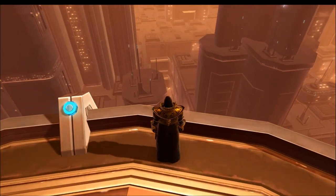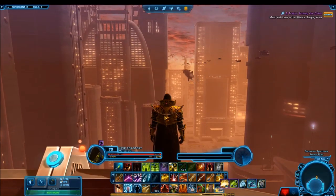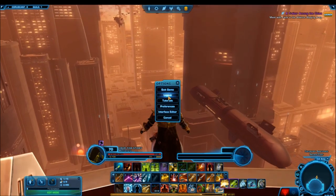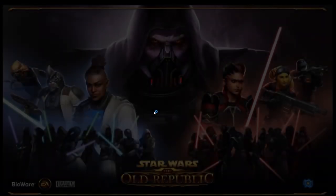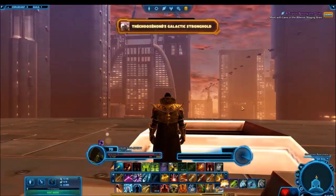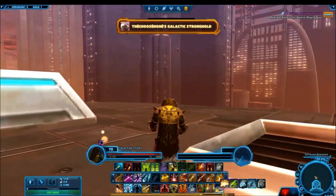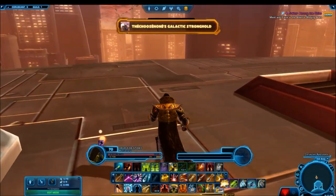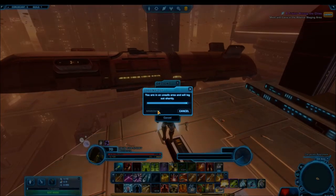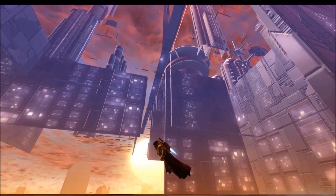The very same thing can be done on Coruscant, but the fall is a lot smaller because there are mini buildings placed here. You can keep using the logout method to fall further down and explore different areas. I absolutely love the Coruscant scenery — it's one of my favorite planets, especially from the prequels. Running around here is a little nostalgic, but it's also just a cool area to roam around in.